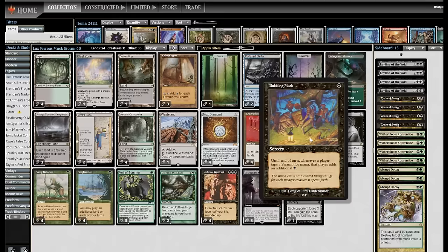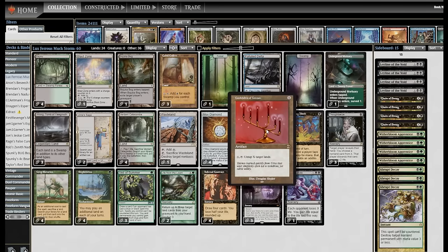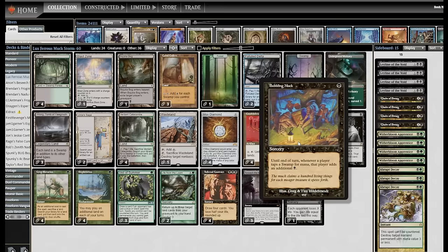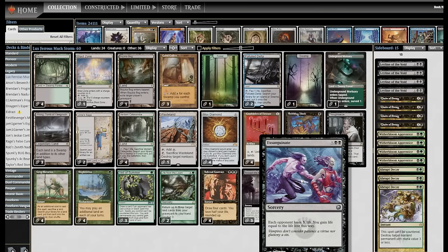This is specifically not a blue deck. I have played Bubbling Muck on the channel before — it's just High Tide but black. Until end of turn, whenever a player taps a swamp for mana, they get an additional black. I've played this alongside High Tide, Snap, Cloud of Fairies, and untap-your-lands effects before. That video is on my channel. This is specifically something different, and the engine I'm using is Candelabra of Tawnos and Cabal Coffers.